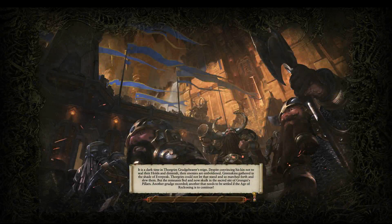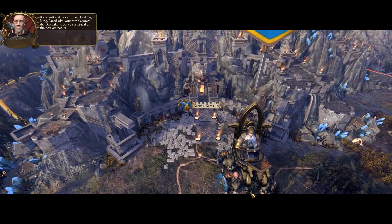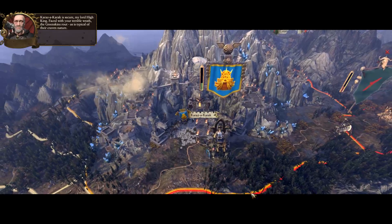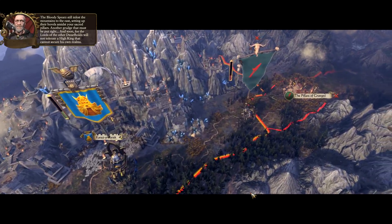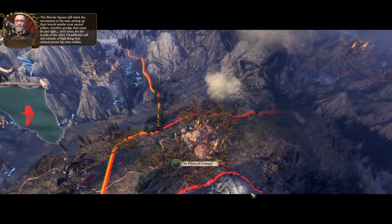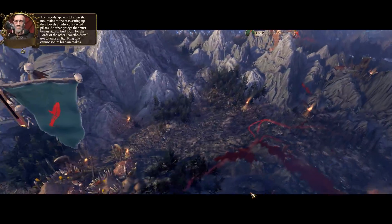Let's go ahead and get into it. I'm going to skip the cutscene to save a little time. The advisor talks about the Greenskins routing, the bloody spears infesting the mountains to the east, setting up their hovels amidst the sacred pillars — another grudge that must be put right. The Lords of the other Dwarfholds will not tolerate a High King that cannot secure his own realms.